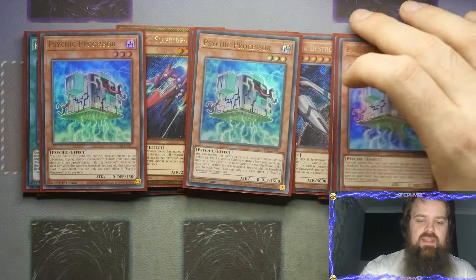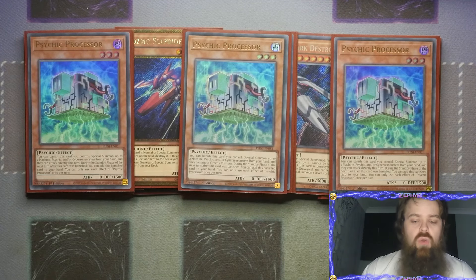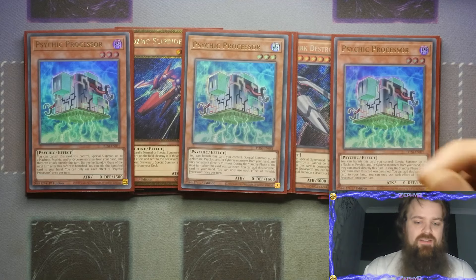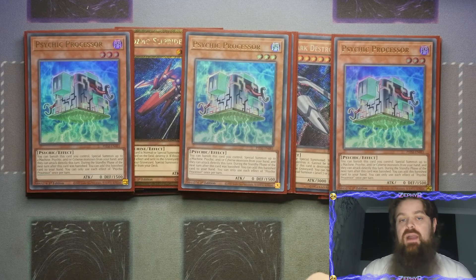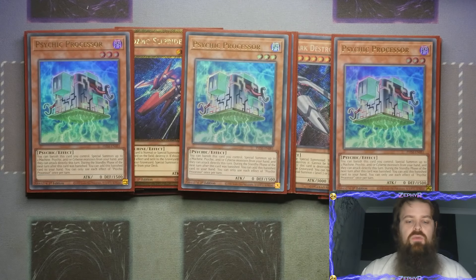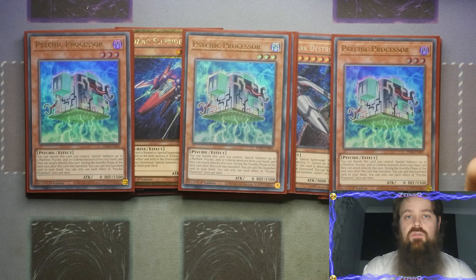Moving on to the first brand new card: Triple Psychic Processor. The only reason I'm playing three of this is because I'm playing Allure of Darkness, but arguably you can play this at one or two. You get the ability to banish this card to special summon up to two Machine, Psychic, and/or Sybers monsters from the hand and they get to attack directly. During the standby phase of the next turn after this card was banished you get to add it back to your hand - it recycles itself, which is really nice. It's also a Psychic, so it's very easily summonable off Emergency Teleport. E-Tele can also get you access to Farm Girl and Straw Man because they are also level 3 or lower Psychics.